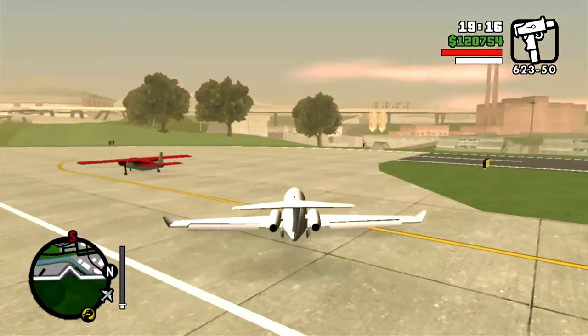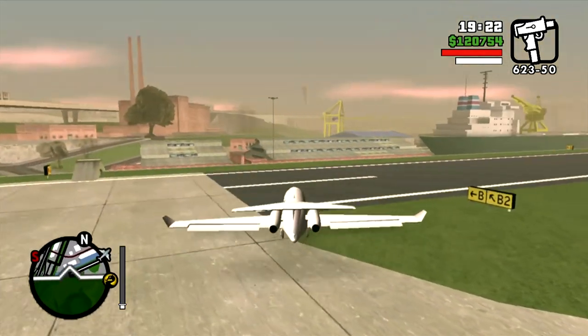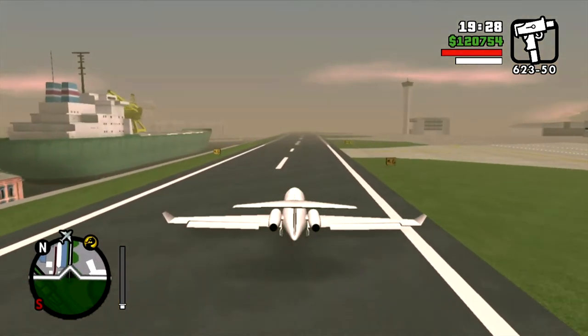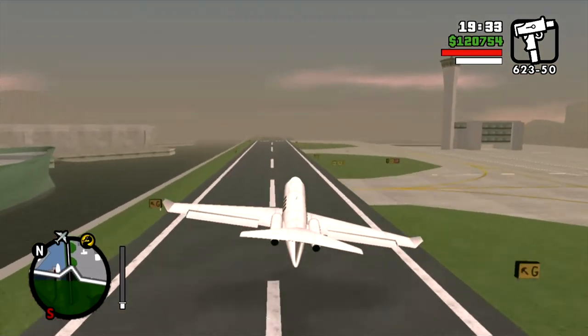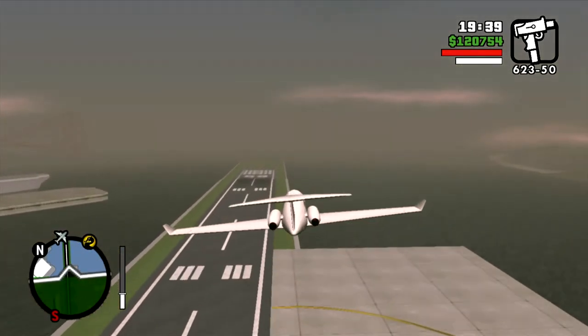Now, I'm going to cut to where CJ lands the plane, because the flight is a little taxing. You're maneuvering a jet, and it's not like driving a car. So, I'm just going to cut to where CJ will land the plane and put it into the hangar.